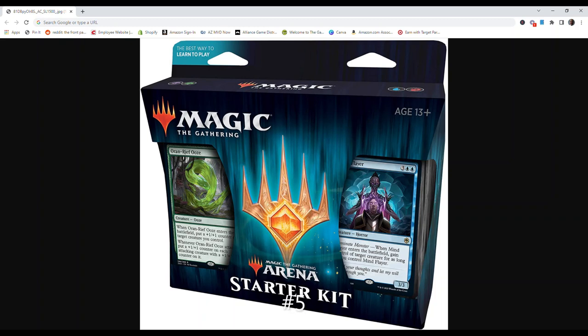Number 5 is the Magic the Gathering Arena Starter Kit. It includes 2 ready-to-play 60-card Magic decks with basic lands included, 1 traditional foil card in each deck, 1 play guide booklet, and 2 deck storage boxes.